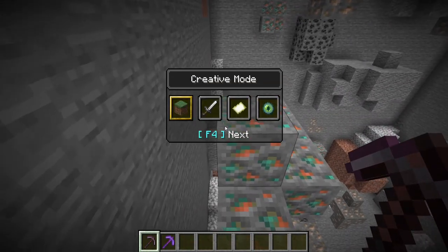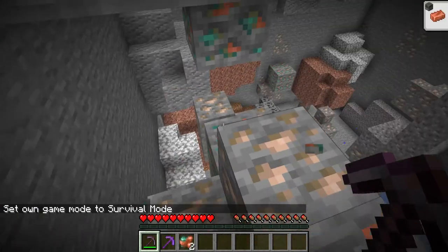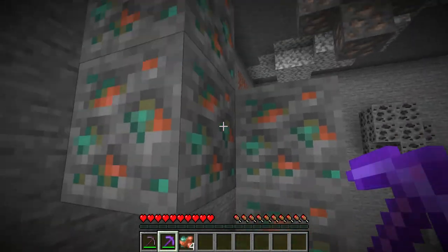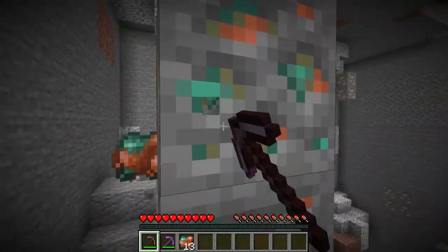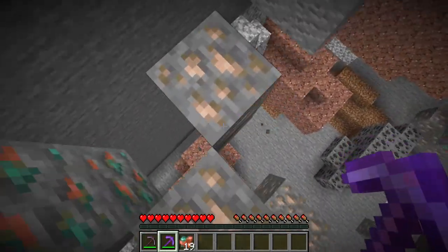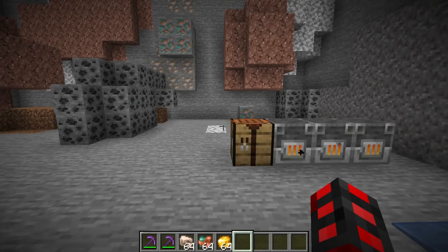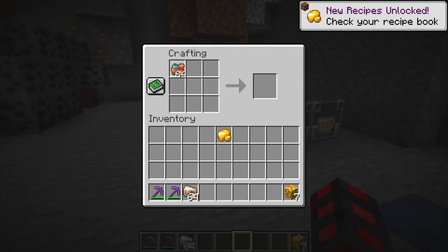When mined, it has a chance to drop more than one, and it drops raw copper. Raw copper can be smelted down into copper ingots, which can then be used for building. The ore is also affected by fortune. As you can see, I'm getting quite a bit more copper from mining this with fortune versus just mining it with a normal pickaxe.